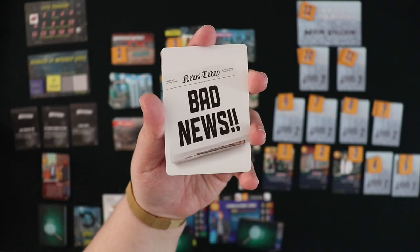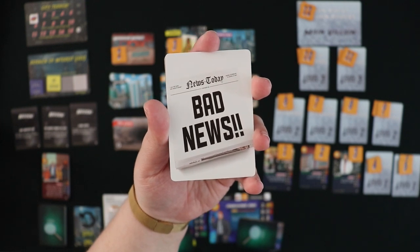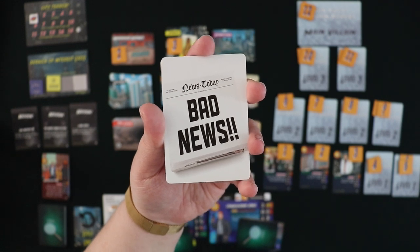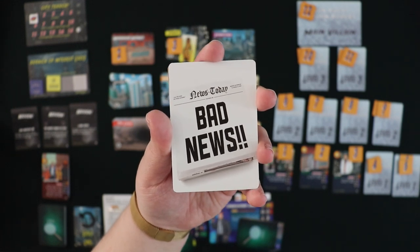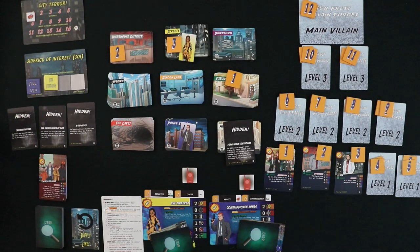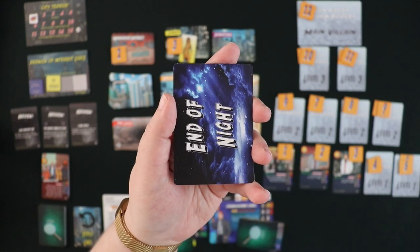And if that weren't enough, you're always operating on a timer. You're going to have a deck of bad news cards — some of which are generic, some of which are specific to your villain — and you have only about a day to defeat the main villain once and for all. That means you're going to have a morning and afternoon, and once you hit the end of the night, it's the end of the game.